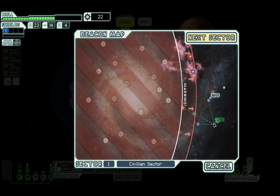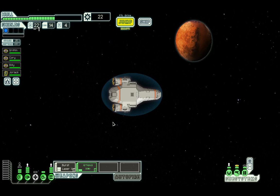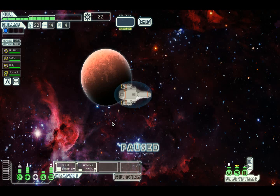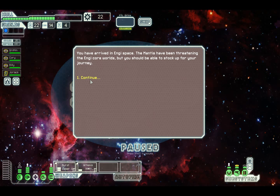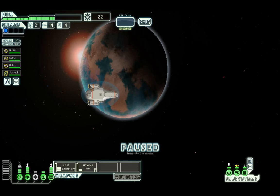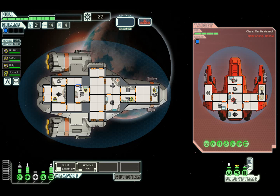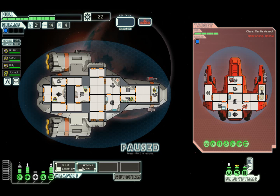Still can't upgrade our shields again so we're going to go to the next sector. Definitely going to go the engine control route - probably going this way because I hate nebulas. We're now in engi space - might as well have been the engi homeworld but you should be able to stock up for your journey. The ships will start to get a little bit harder. We're going to aid the civilian ship, so we'll get in a battle. They're going to send a mantis over - they've only got one crew member.